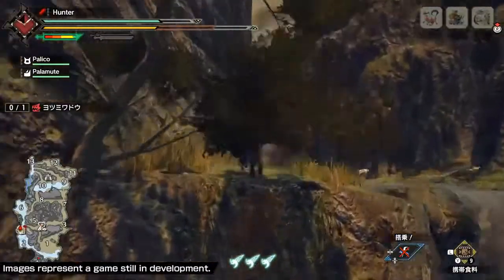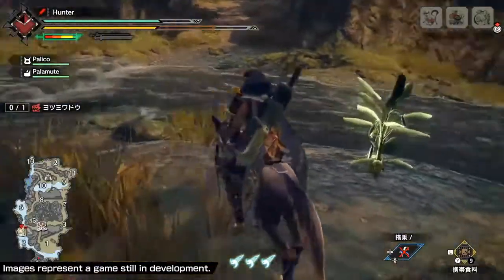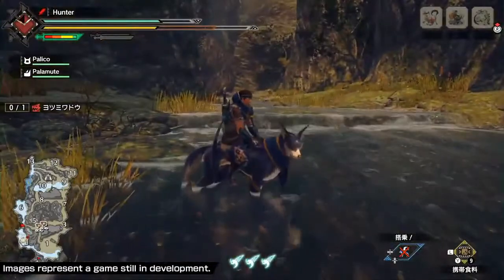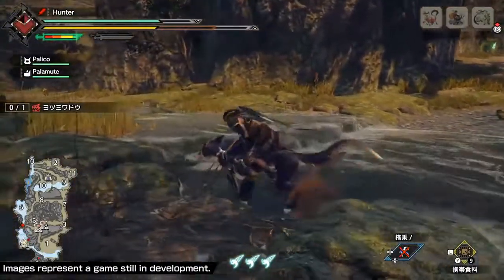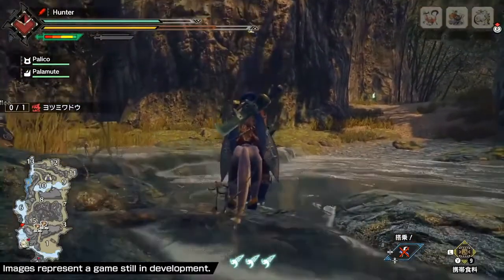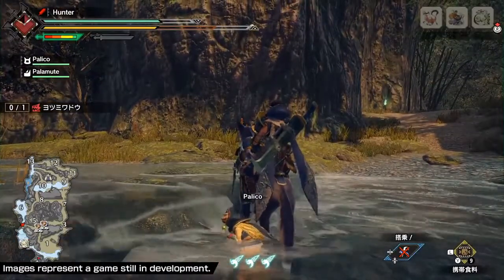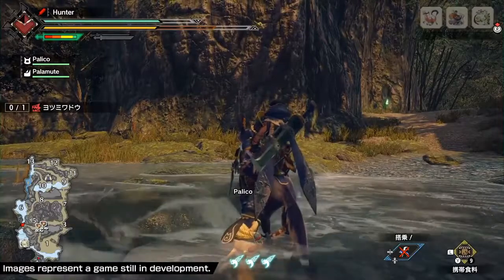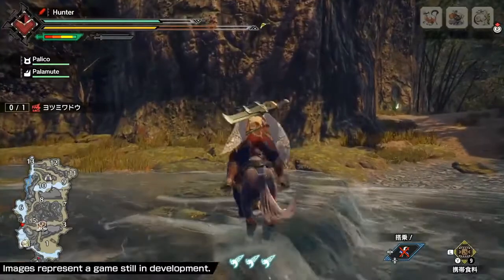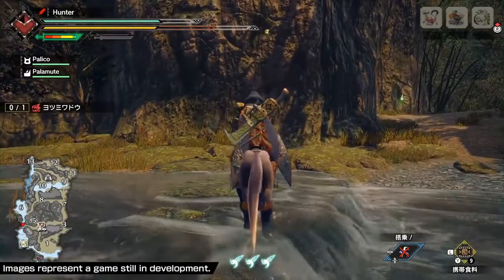So we just kind of triggered the monster, so we're going to run over here to do some other stuff first before we go into the fight. So normally you see there's now three symbols for the Wirebug on the bottom — before we had only two. What this is, is during quests, you can find Wirebugs in the wild to actually increase the max amount of Wirebug usage you have in that quest by up to three. That will help you get a little bit more mobility and move around more.